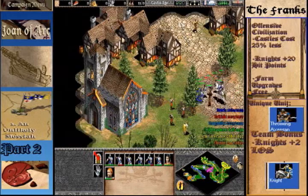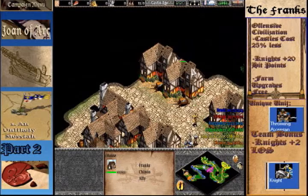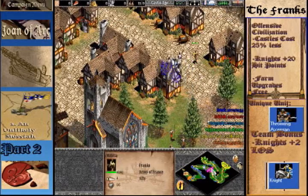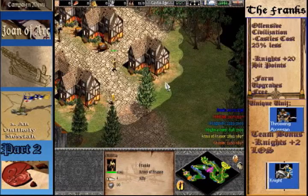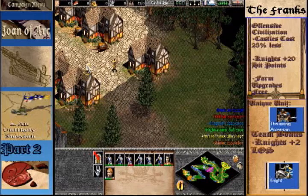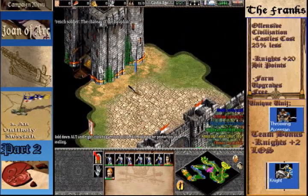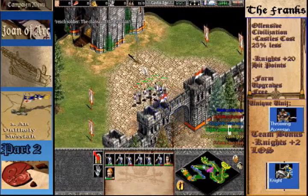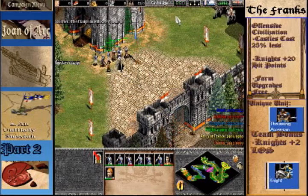I don't even know where that came from. And this is hilarious — they've got a random militia sitting in the Chinon base. Random militia from the Army of France. Thank you for your reinforcements, appreciate it. And the monk keeps stalking us — get out, go back, you're just stalking me. The Chateau of Dauphin. So that is it for the first mission in the Joan of Arc campaign, one of six.